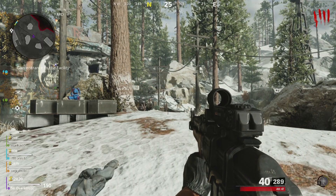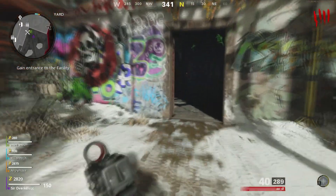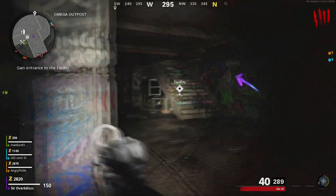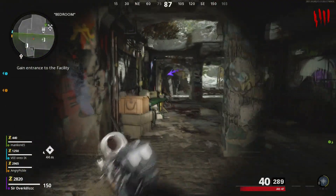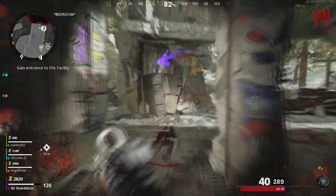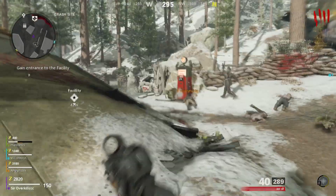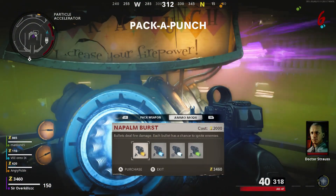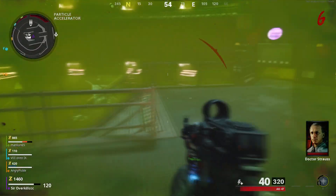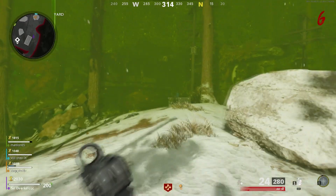The first one I'm going to show you is the radio transmission satellite secret. First thing you want to do is turn the power on and activate Pack-a-Punch — that applies to pretty much all these setups. For this one, you also need a long-range weapon that can shoot far. You don't have to Pack-a-Punch the weapon, but you do need to apply the shock electrical ability to it.